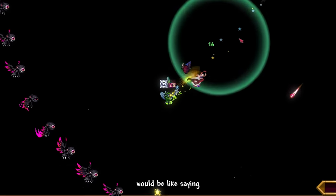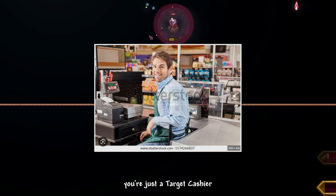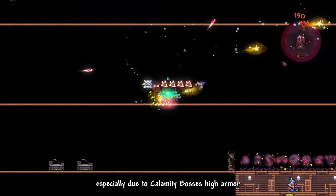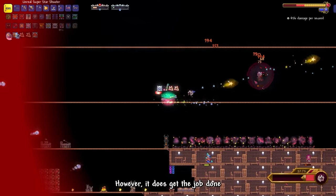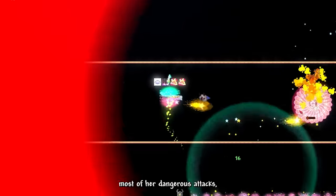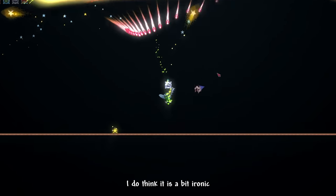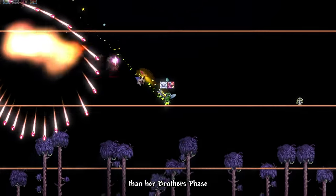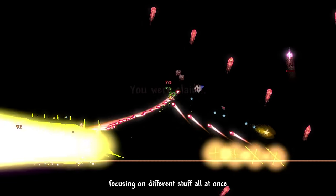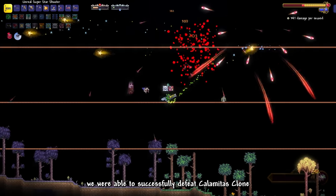I had the most trouble in this fight facing the brothers, as I had a difficult time focusing on two different enemies spewing bullet hell, not to mention the small arena limiting my mobility. After learning and paying attention to Calamitas's attack patterns, I somehow managed to gloriously dodge most of her dangerous attacks, bringing her down to her final phase. In my opinion, it is a bit ironic that her final phase is easier than her brothers' phase — or maybe I just generally have a difficult time focusing on multiple things at once. After some time, we were able to successfully defeat Calamitas Clone.